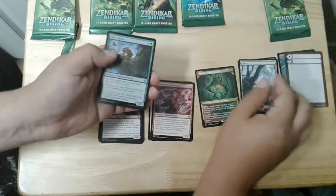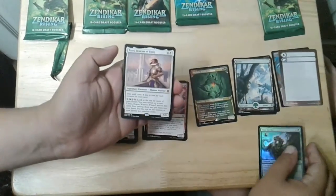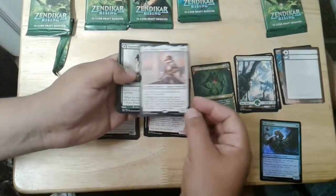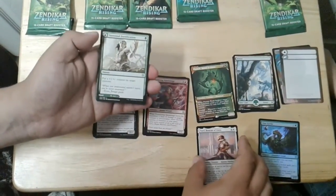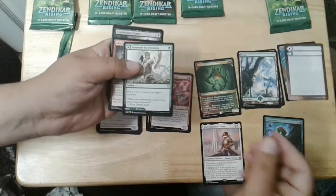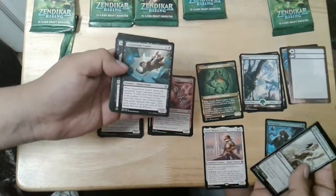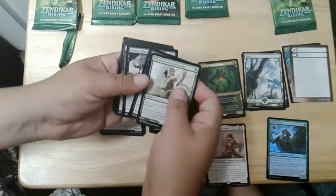Vine Gecko. Tazri, Beacon of Unity. Ooh, our first mythic! It's mythic. Vastwood Fortification. Skyclave Geopede. And Acquisitions Expert.